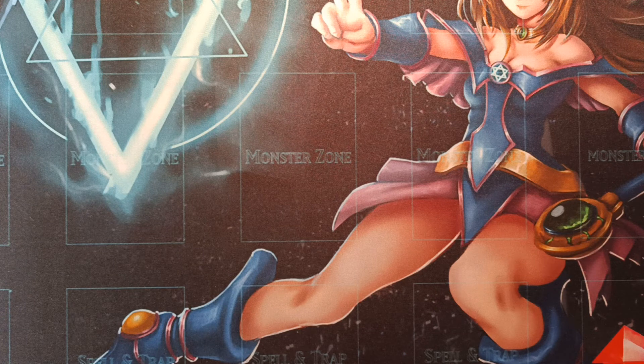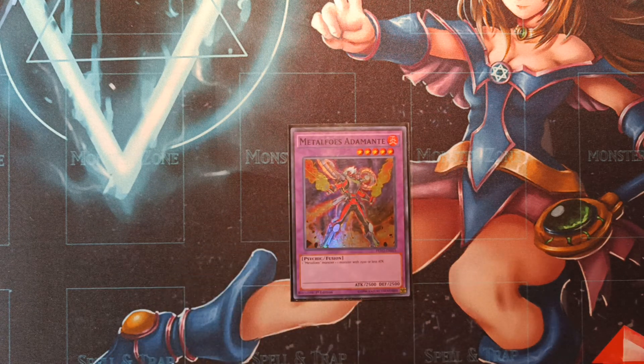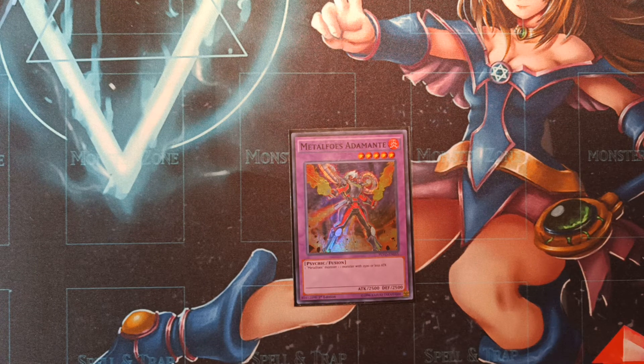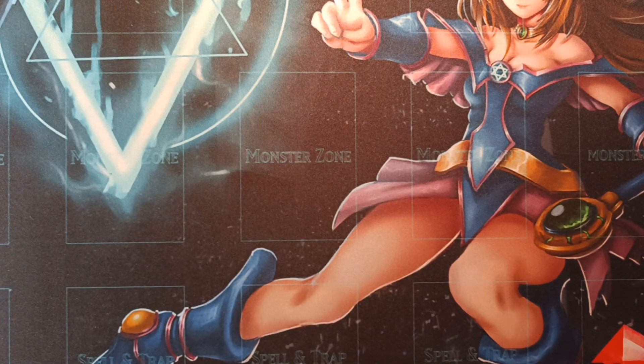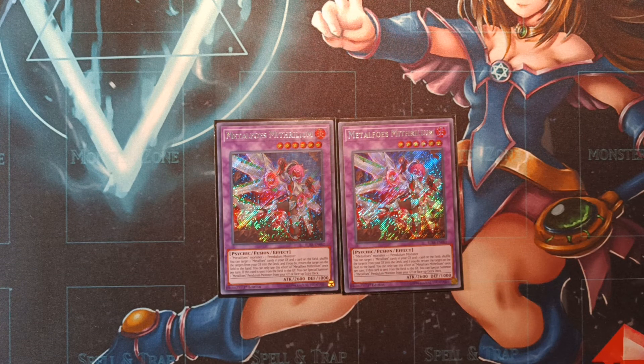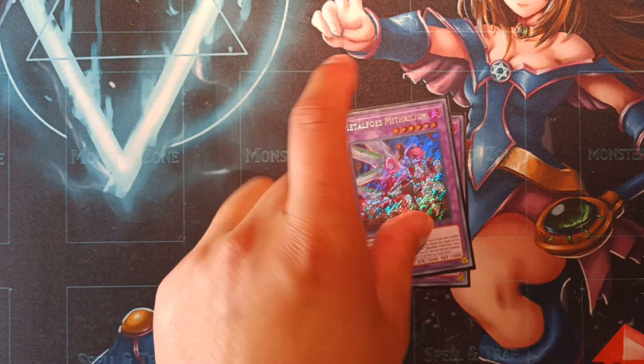That's it for the synchro monsters. Let's run into the fusions. We're on one copy of Metalfoes Adamante — this is our Ready Fusion target for Metalfoes. We can summon it off Ready Fusion, but we can also Super Poly into this as well, because all it requires is a Metalfoes monster plus any monster on the field with 2500 or less attack — that could even include Destiny Hero Destroy Phoenix Enforcer. Then we're on two copies of Metalfoes Mithrilium. This card is just nuts — she recycles your Metalfoes cards from the graveyard back into the deck while also bouncing cards on the field back to the hand, and she can float when she leaves the board into any Metalfoes in the graveyard or face-up on your extra deck. Insane card — definitely don't underestimate it.